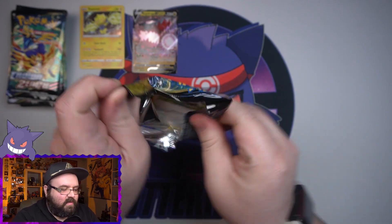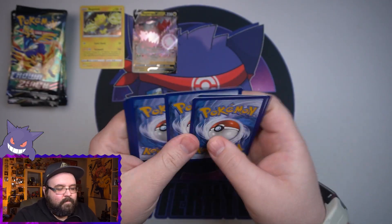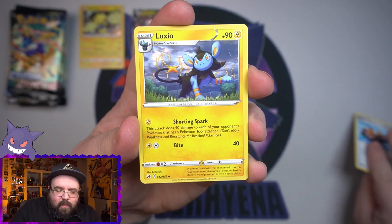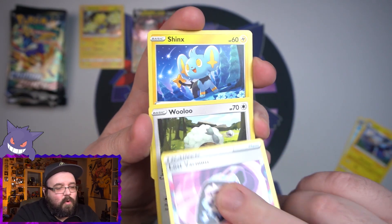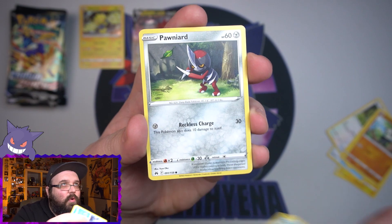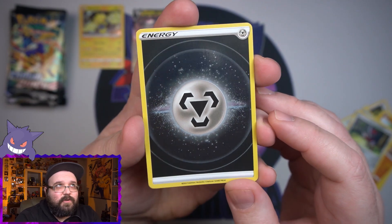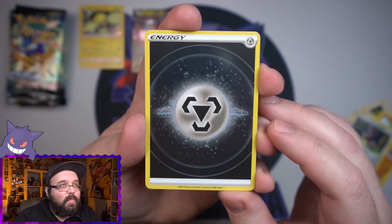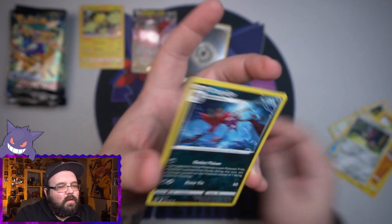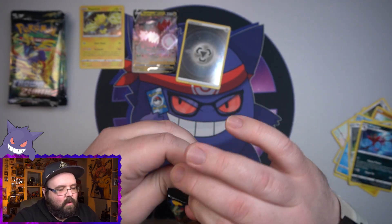Pack one — Crown Zenith, please treat me better this time. Give me some good shiny textured things. In the last opening, once again, we didn't pull anything out of the normal set. I think the only things I've pulled from the normal set are the big Pachirisu V and the Zamazenta V-Star. Hopefully that'll change today. We got a shiny-looking metal energy — not the textured one, but still cool. And then the bane of my existence — at least in every opening we get at least one if not a hundred of them.